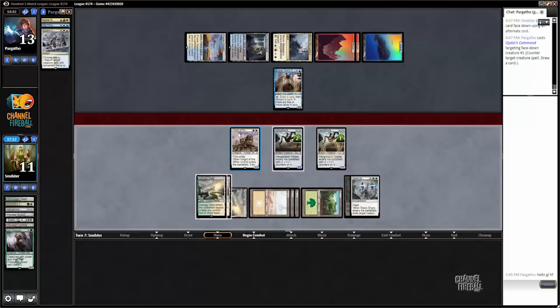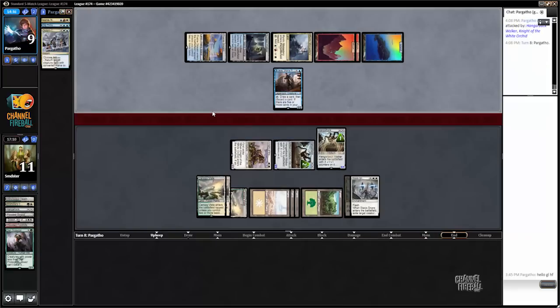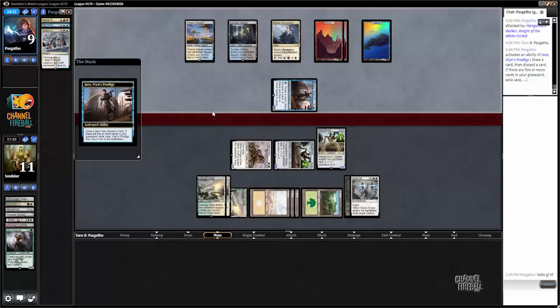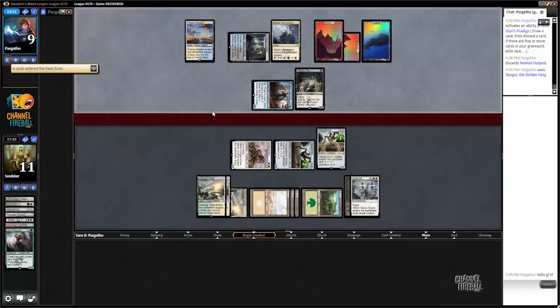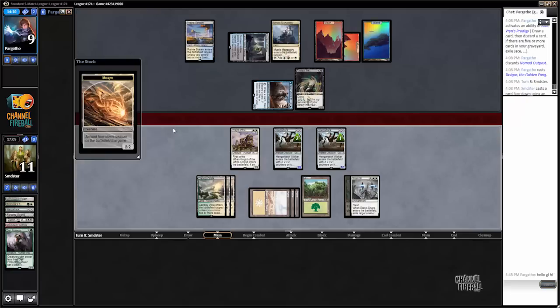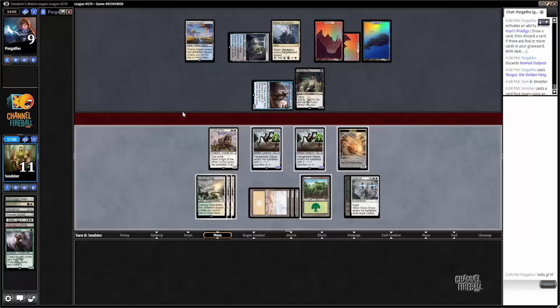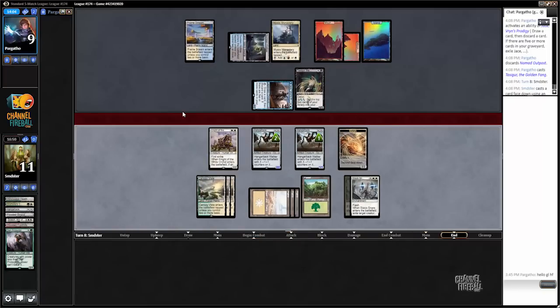Yeah, that's definitely bad for us — we're on the back foot now. Although we're way ahead on board so there's a chance we can just end the game quickly. Could also draw any of our big cards like Nissa. It's going to be a Tasigur — somewhat annoying especially given that he has enough mana to activate it right now. Another Den Protector is certainly good. We can try and kill Jace but his Jace is not in any shape to flip anytime soon, so I think I'm just going to pass. Can't really attack with Tasigur into our board, and we can rebuy Gideon and maybe emblem it.